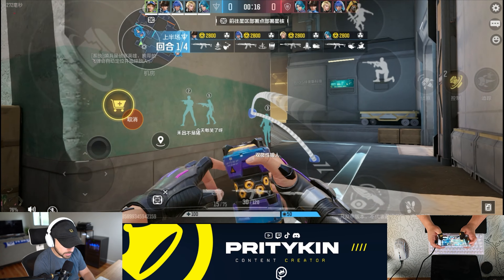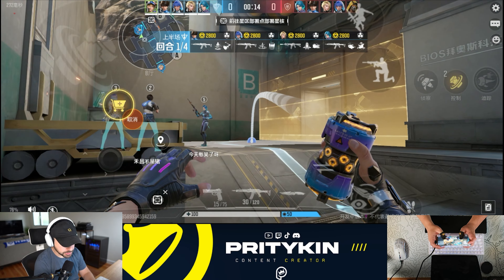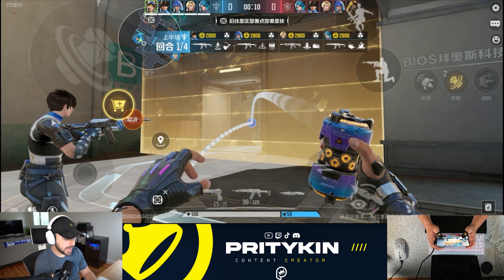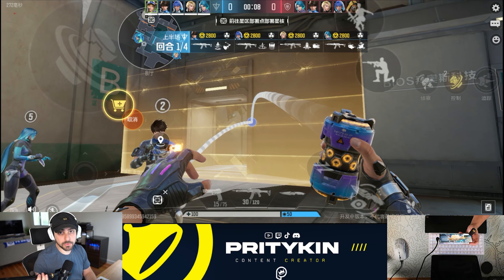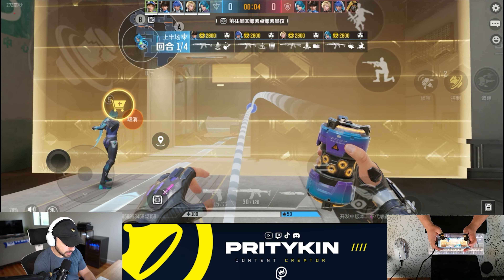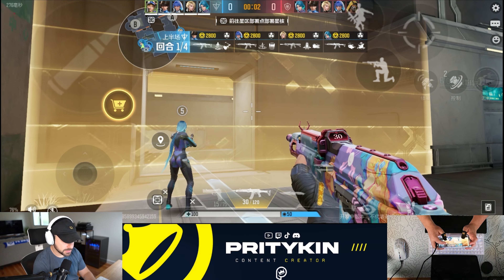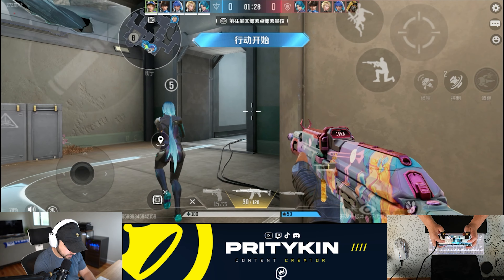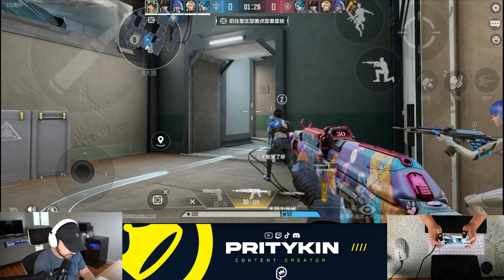His second ability is essentially a stun grenade. When I throw it, enemies will slow down once they are hit within that specific AOE. I don't think it's really going to help us here in this section, but let's see what we're going to do. I have not warmed up yet — it is literally the first thing in my morning.